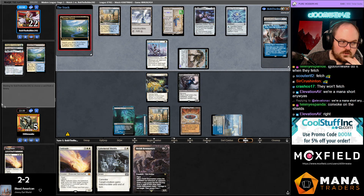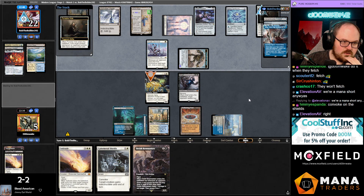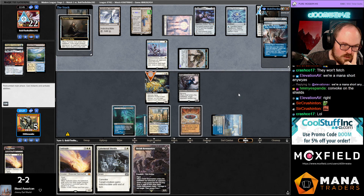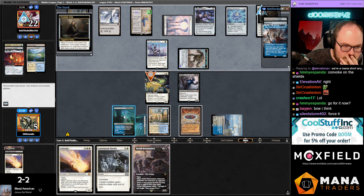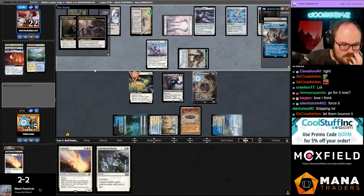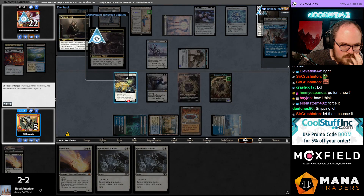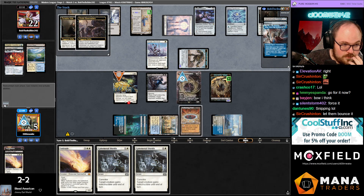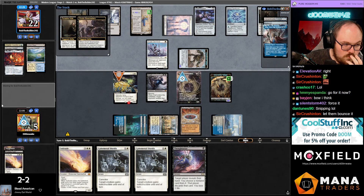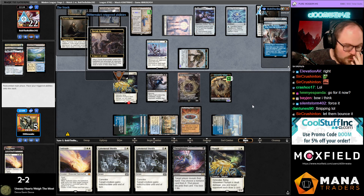They're fetching! Bowmaster — do you think they bounce the Flump? They probably just bounce the Bowmaster, right. I think I'm still gonna go for it. Running a dangerous gambit because we can draw Blacksmith's Skill. Okay, I'm gonna go one more. Blacksmith's Skill... Blacksmith's Skill. Not bad though — now I guess we just kill the Sentinel.